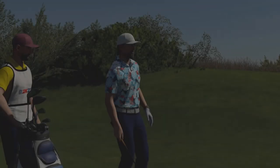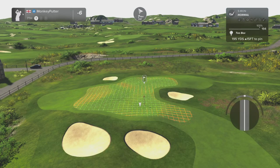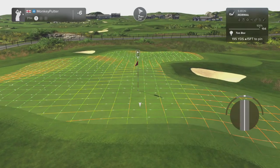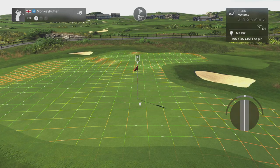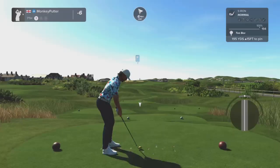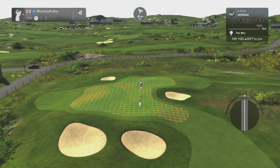Par three on the seventh, 195 yards, slightly uphill. This is a tough par three — just take a look at that green, it's a very small target where the pin is positioned. The wind is behind as well, this is a really tough shot. I'm going to maximize my backspin. Can't get too greedy here.